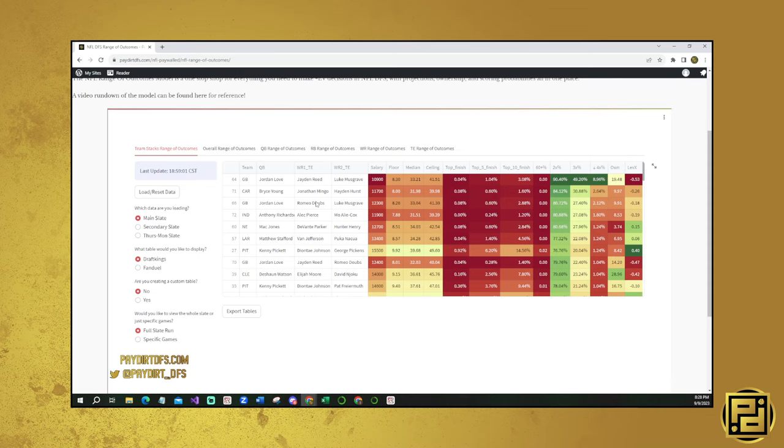Carolina - I'm probably not going to touch a Carolina stack. Green Bay - probably not going to touch a Green Bay stack honestly. Then Indianapolis: Anthony Richardson, Alec Pierce, and Mo'Ally Cox. This one isn't terrible, mostly because Anthony Richardson might have significant rushing upside. Moving down, most of these are negative leverage - Green Bay stacks especially just don't have the upside necessary based on projections.